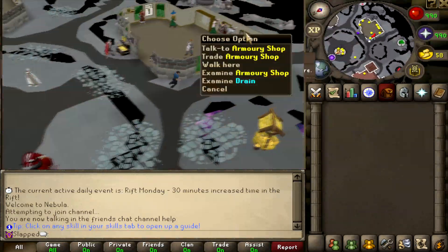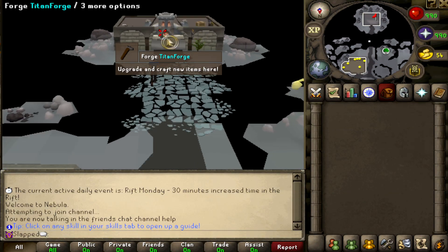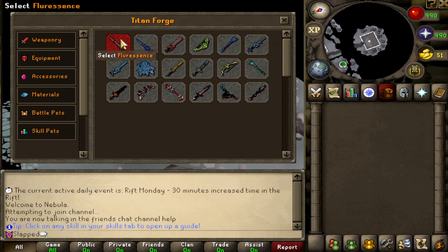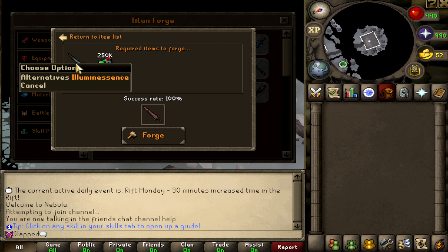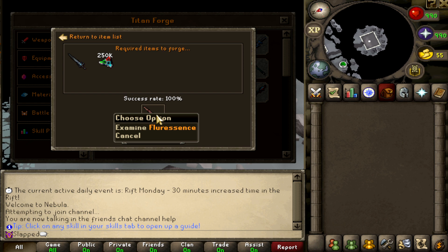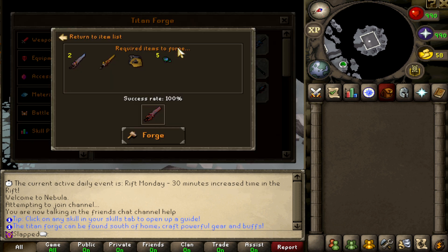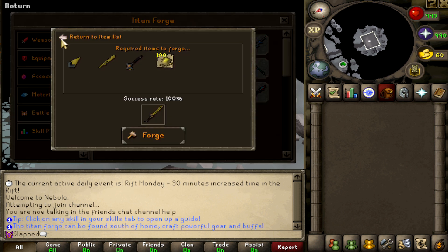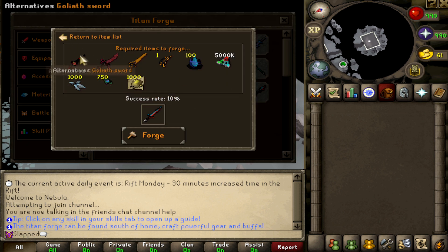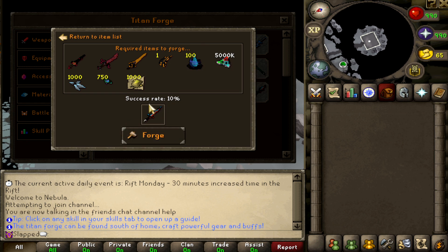South of home, you've got some shops and the Well of Goodwill. All the way down is the Titan Forge, where you can upgrade your items. For example, you need the Illuminescence and 250k Galactic Tokens for a 100% success rate on upgrading to the Fluorescence. For some weapons you only have a 10% success rate, some 50%, and some 100% — it varies a lot.